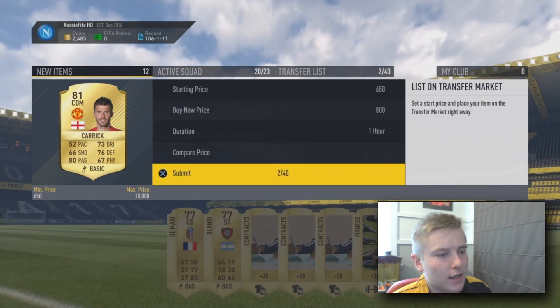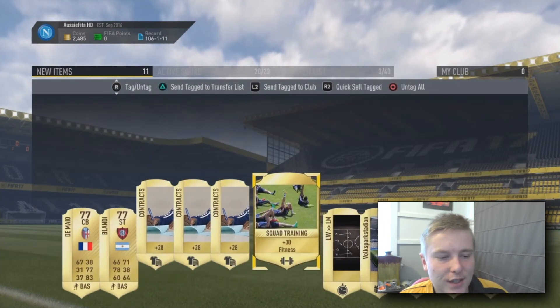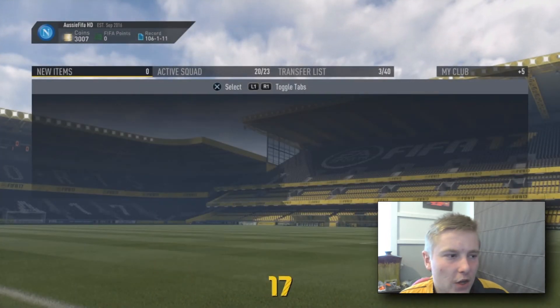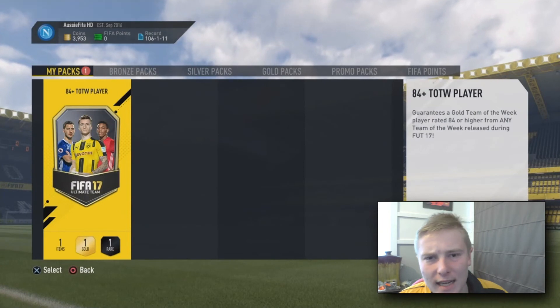As you see lads, we do get ourselves Michael Carrick in that pack - the Manchester United legend. And as you see, a lot of consumables, a lot of contracts, a lot of fitness cards and position modifiers that will sell in the future. We're back up to around 4,000 coins, so it did cost me around 6k to complete this.